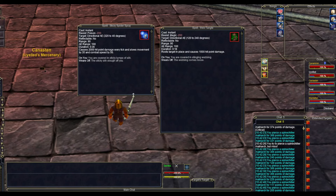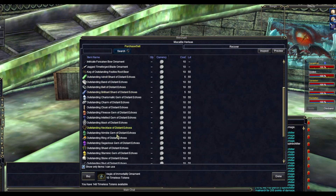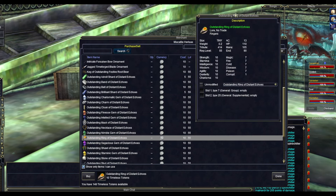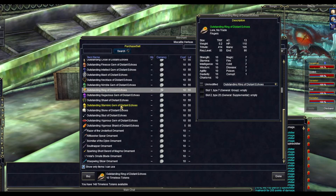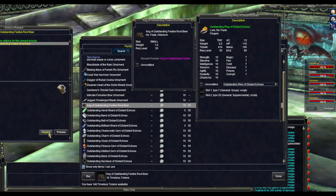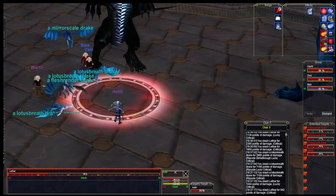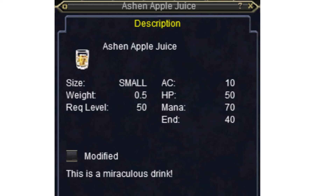Now that we're done, we can interact with the vendor on the ground floor for this mission. Let's check the loot. Here we've got another ring — this is the level 55 version. It seems pretty similar to the other ring offered, so those of you wearing the level 45 ring can upgrade to this one for some additional hit points and mana. There's also a stat drink you can buy, but that's pretty much garbage.